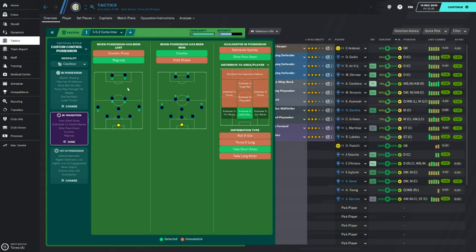And then obviously, counter — you see it all the time with Conte's tactics: that bombing run from the full-backs up the wing, and then passing inside to Lukaku and Martínez to finish it off. It's been synonymous with him over the past couple of years and there's no difference with it at Inter.